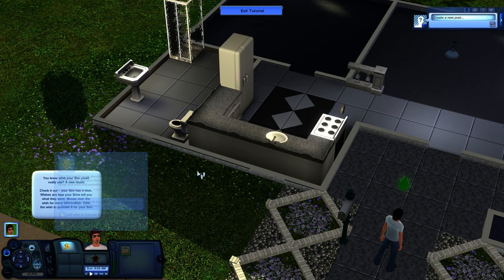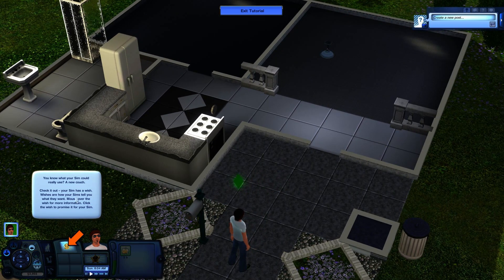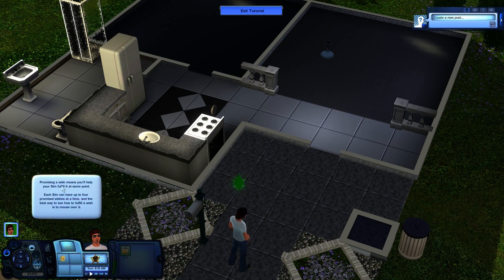Normal speed is good. So you know what your sim could really use? A new couch. Alright, so buy a couch — do we just click here and buy it? Promising a wish means you'll help your sim fulfill it at some point. Alright.